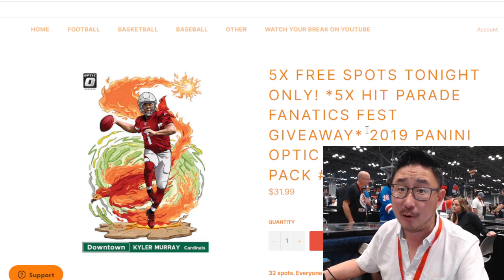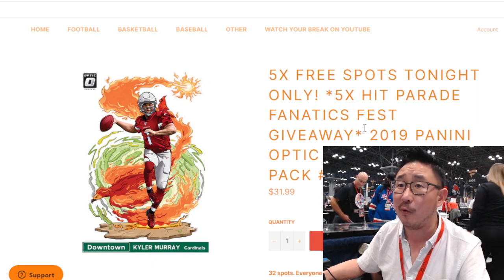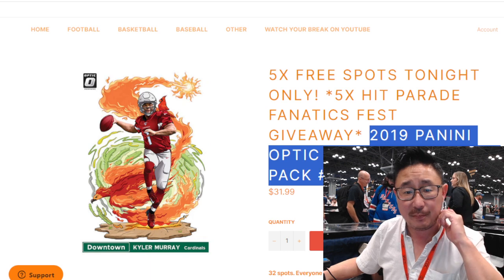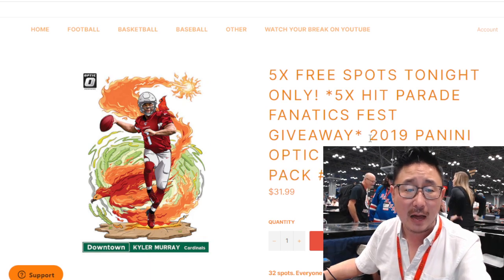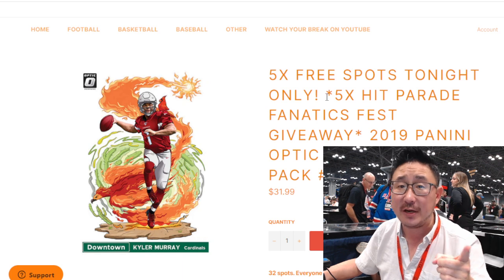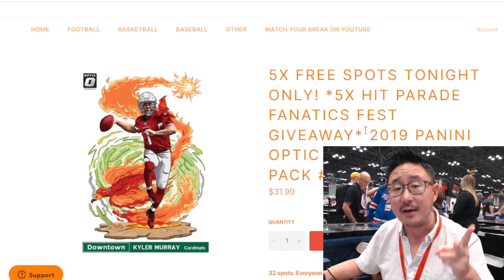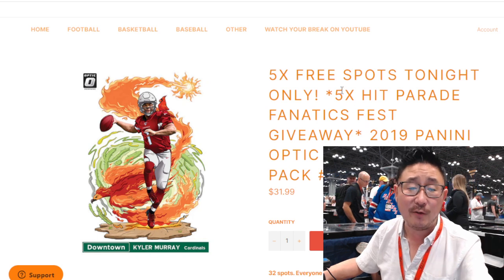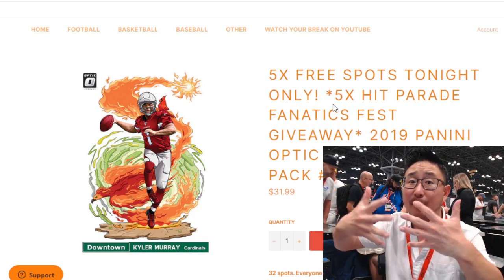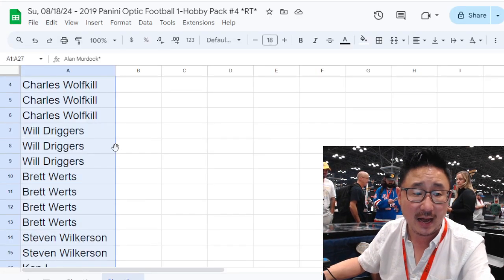We're trying to knock out another hit parade break, so hopefully you can help us there before we call it and leave town later today. Let's do this filler pack — 2019 Panini Optic Football Hobby Pack number four. We've got three different dice rolls happening here: five free spots within the pack break, then the pack break itself, a second dice roll, and then a third dice roll giving away five spots in a Hit Parade break. That's a Jazbys Hit Parade collaboration, a Fanatics Fest exclusive. Big thanks to this group for making it happen.